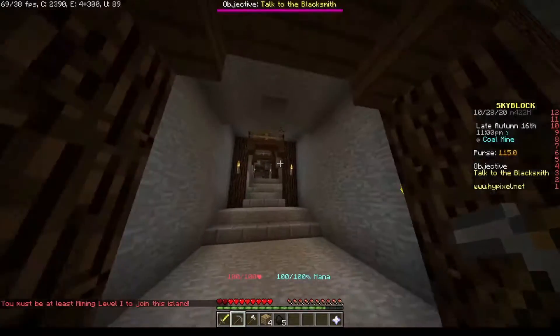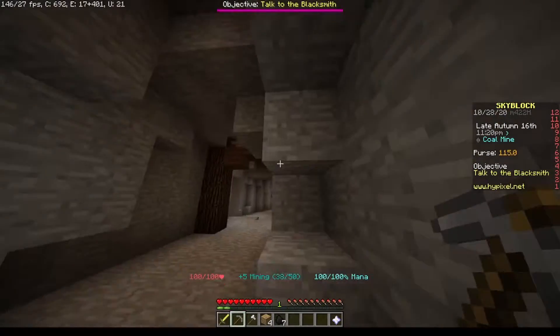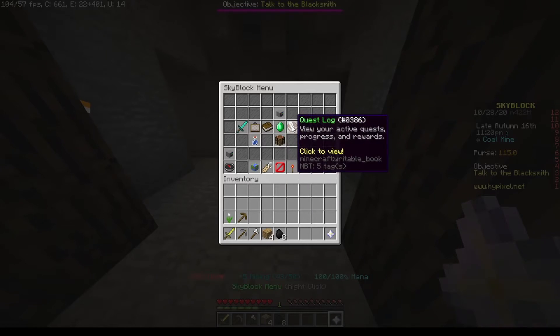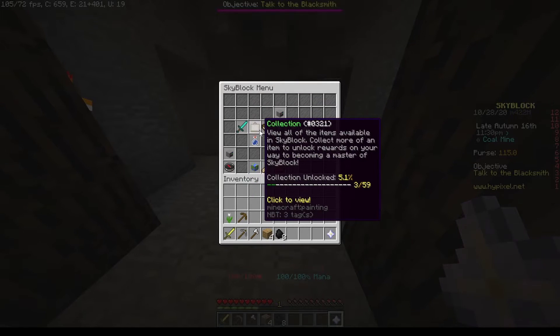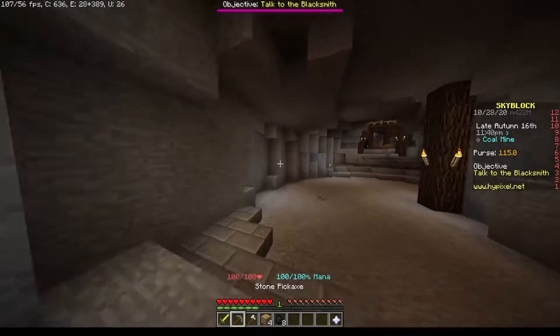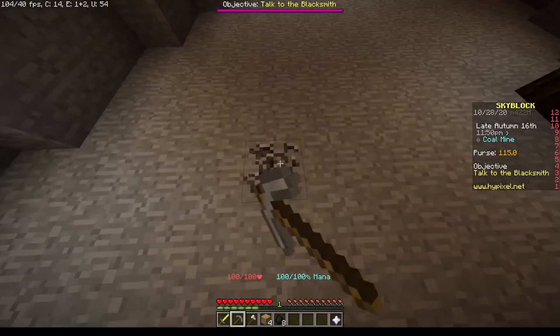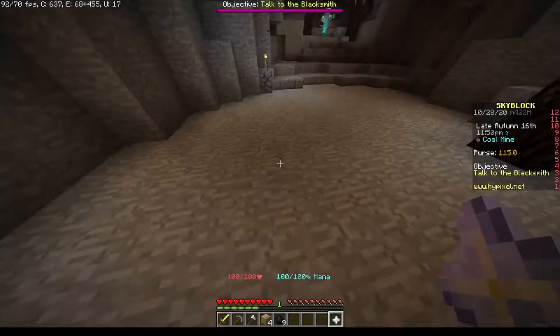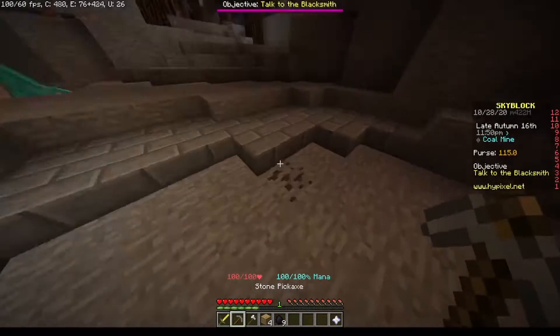Must be mining level one — I have to mine more coal. I don't get what I'm supposed to do. Oh wait, there's a quest log. Mining — here we go. To progress to level one, okay. I think that means... wait, I was at 86 percent. I just mined a piece of coal and now I'm at 96 percent. I just need a bit more.